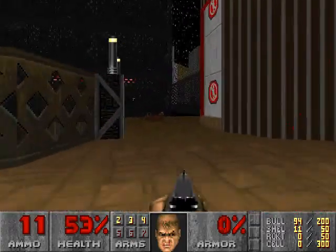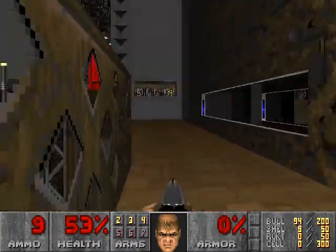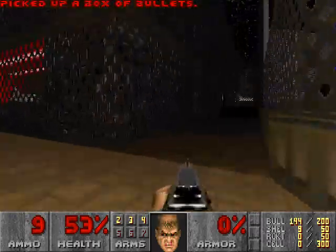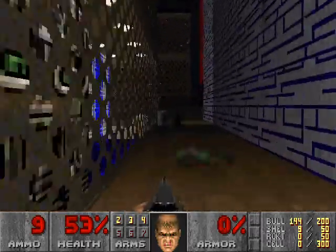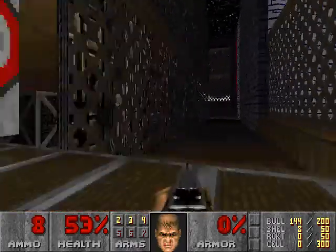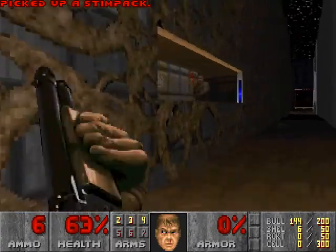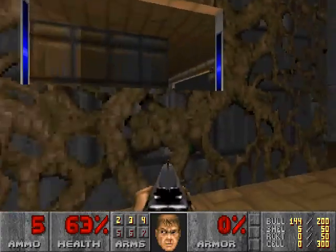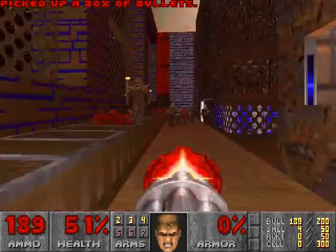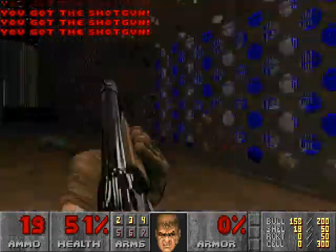I know those 'no humans past this point' doors are switch-operated. Also, BFG — of course it might be easier seen than gotten. Looks almost like this is a conveyor of sorts. Too bad it's not Boom-compatible, so they can't actually be moving. Manti's actually being nice with just zombiemen in the window — how much is that zombie in the window? It's definitely less than a shotgunner.